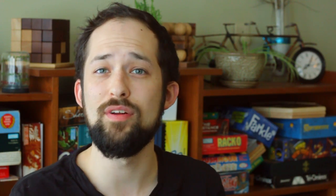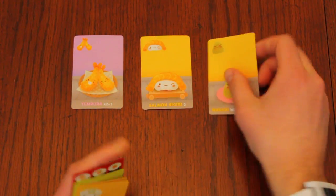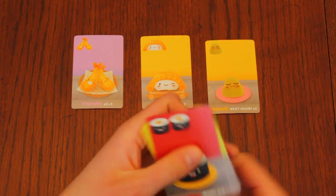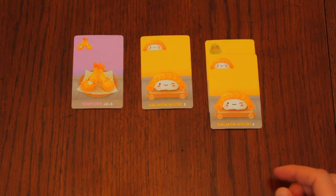Nigiri are worth points equal to the number on the card. Wasabi will triple the value of 1 nigiri. You must play a wasabi card first, and on a later turn play a nigiri card on top of it. Wasabi by themselves are worth 0 points.